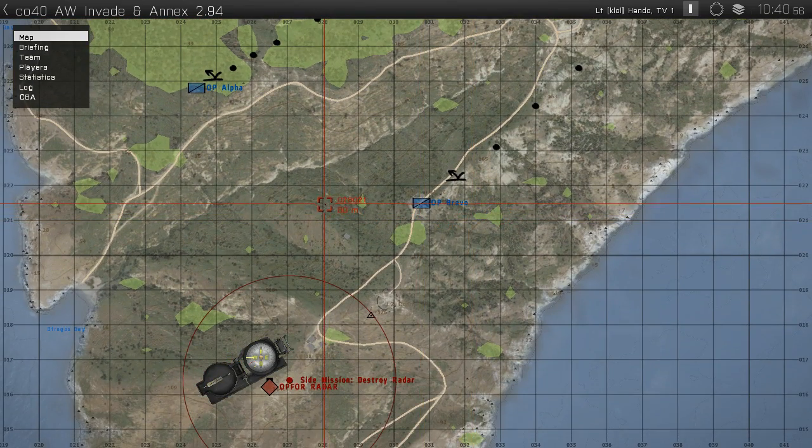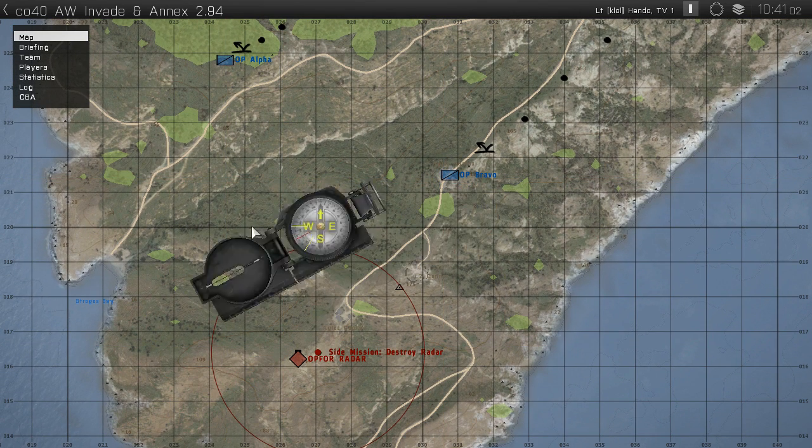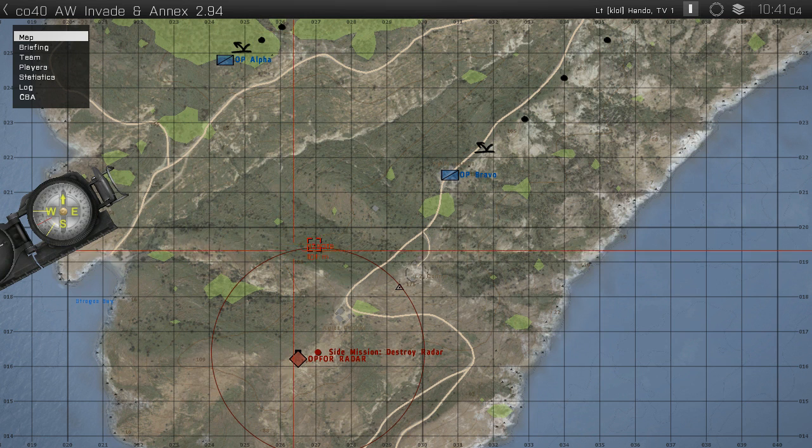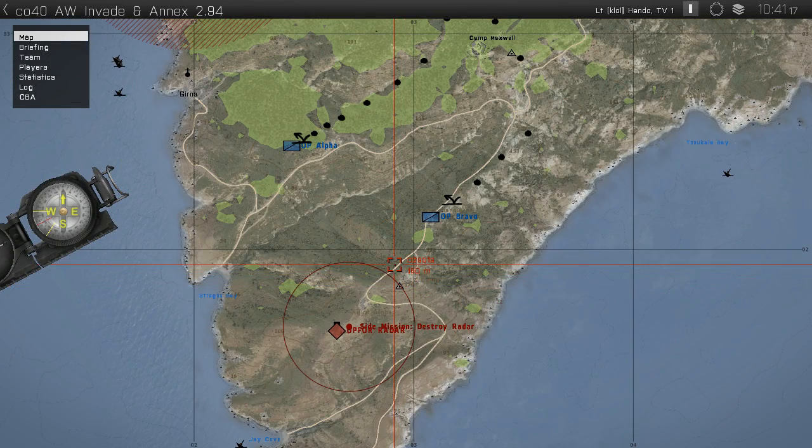We'll hold off on engaging the targets at this stage. We'll get a target count, examine the pattern of life, and assess the situation. Once we've assessed the information and pattern of life, we'll relay that intelligence back to HQ and await Crossroads to give us the order to open fire.